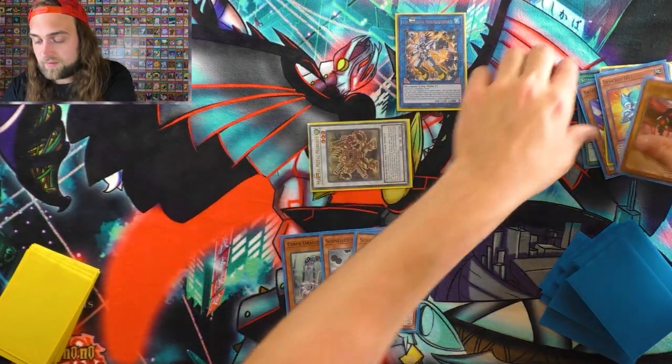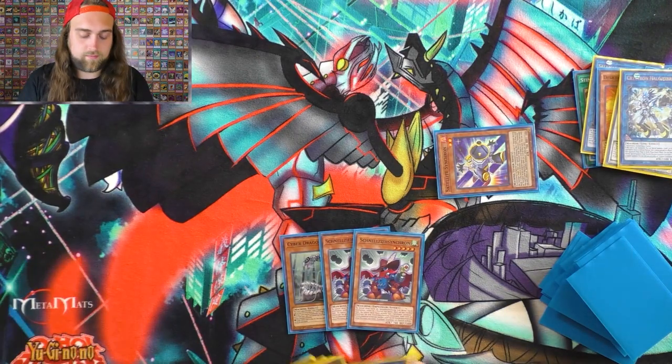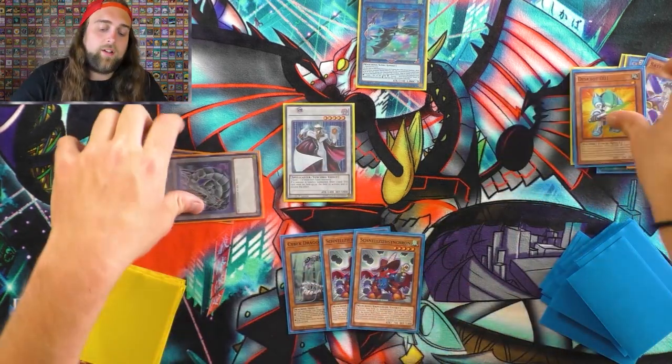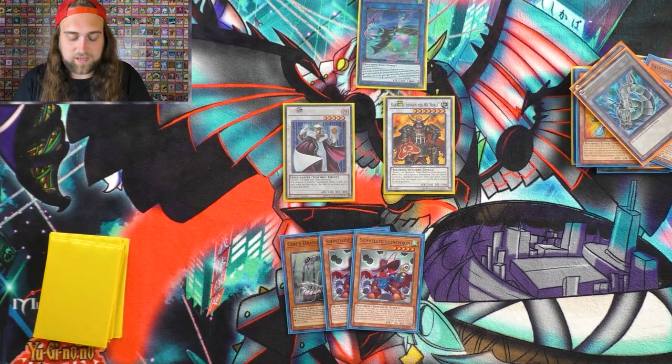Marcher, activate Marcher, get Satellite Synchron. Marcher and Needle Fiber into Auroradon. Deskbot. These two into Librarian. Same combo every time — or a slight variation of it depending on how you draw.